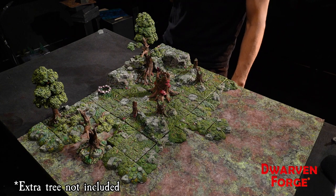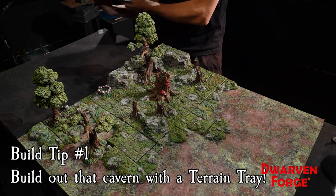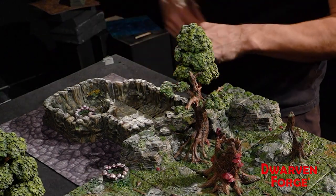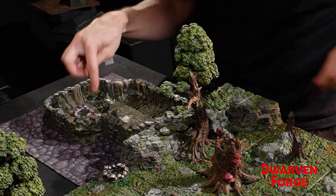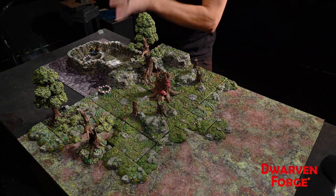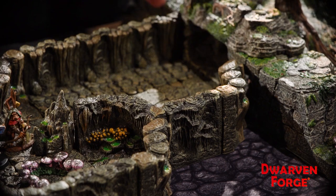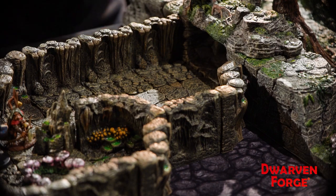Here are some ideas for making this build more elaborate. First, you could build out the back cavern area and fly something in on a terrain tray — like using one of our basic cavern sets with the fairy ring dropped in. You could put your druid in there for players to look at during role-playing. You can also use the back of the escarpments as part of your cavern wall. Scatter some greenery and plants in there if you want.